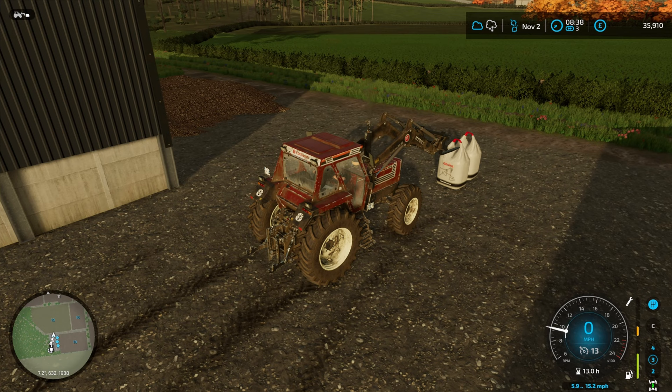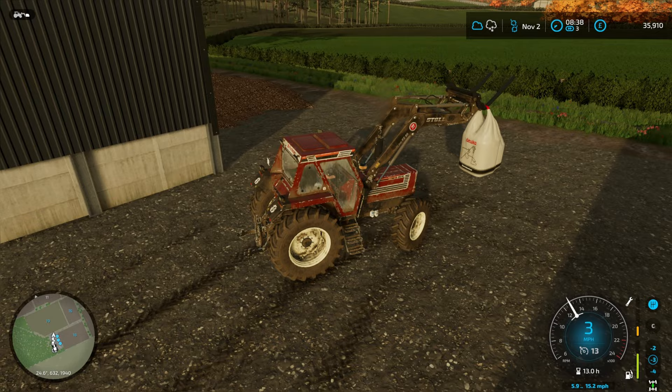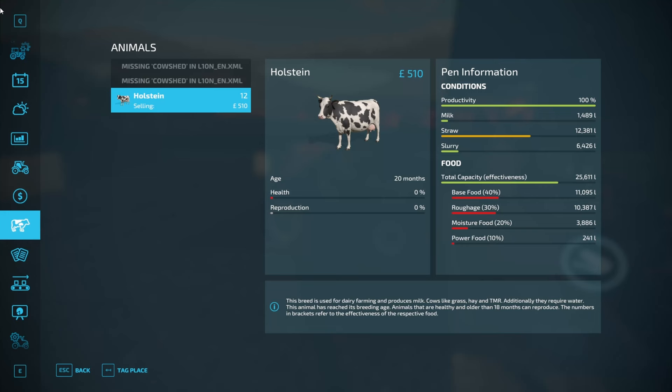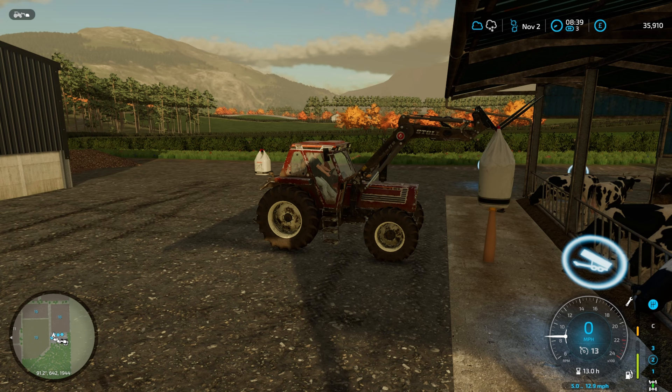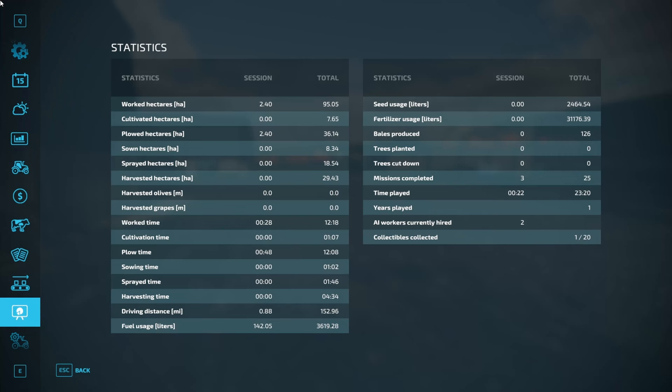You could buy soybean pellets at roughly 200 pounds per thousand liters and sell them at around 2,000 pounds per thousand liters depending on your economy settings. You could use that to print money if you were so inclined - but if you're going to do that, on PC just press F12 and add money. The key point is soybeans are essentially a waste product and are really good for feeding. I'm using that on Frirlink, which is the let's play for patron members.